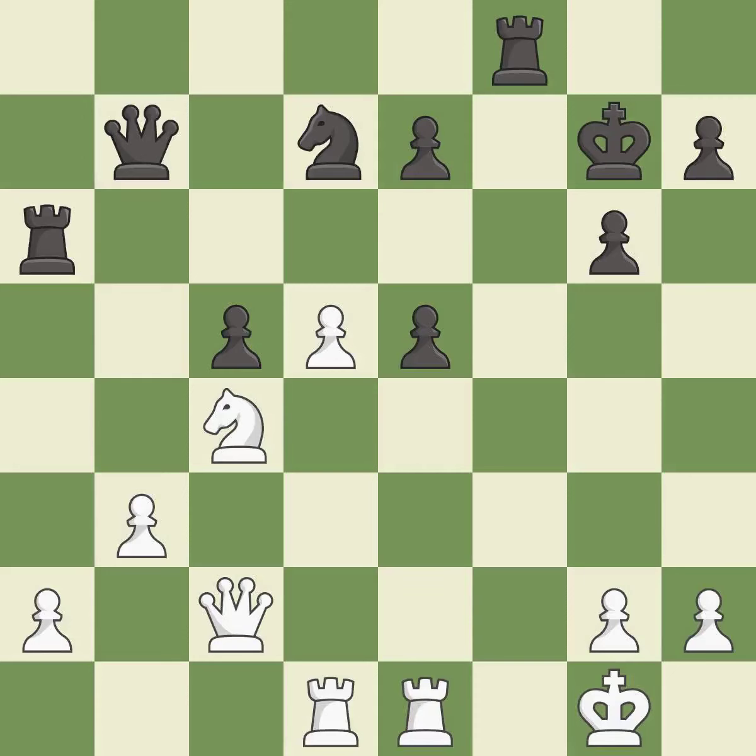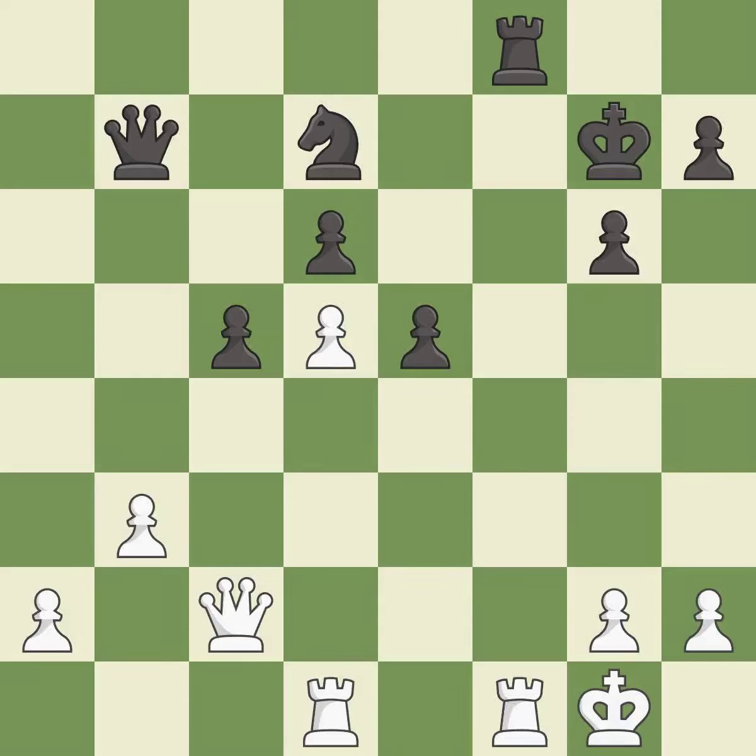This defends the attacked pawn. This threatens to push a passed pawn towards promotion — it is good. That leaves a rook vulnerable to being captured — it is a mistake. This captures a vulnerable rook — it is best. Recaptures — it is best.